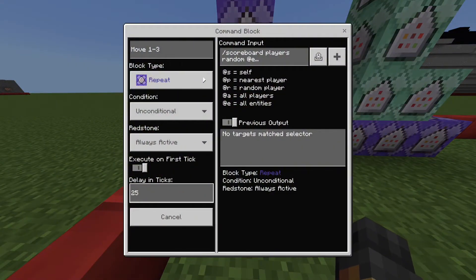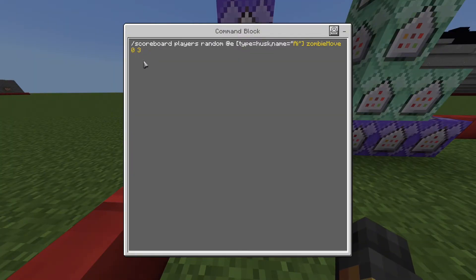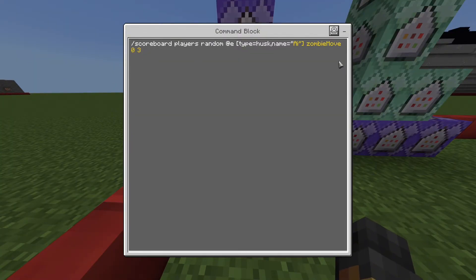The ticks are the delay — 20 ticks is one second. You want a higher tick so your world doesn't get laggy with commands. This is the move command: it gives the entity a random move value. If it's zero it does nothing, if it's one it moves left, if it's two it moves right, if it's three it moves backwards.